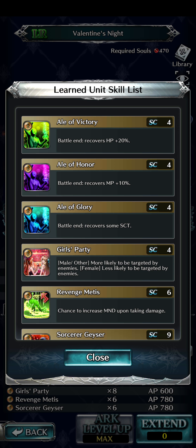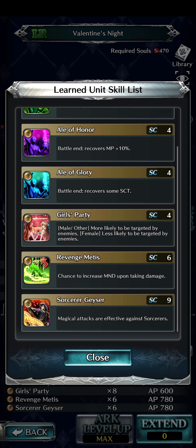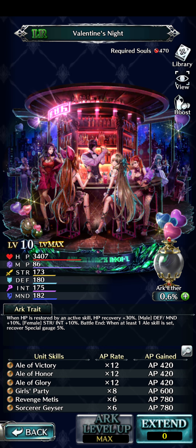The learnable skills for the Valentine's Night arc include all three L skills — L's of Victory, Honor, and Glory. Girls Party is a new one: males or other are more likely to be targeted by enemies, while females are less likely to be targeted. Revenge Madness: chance to increase mind upon taking damage. And Sorcerer Geyser: magic attacks are effective against sorcerers. I like Sorcerer Geyser the most — this is what I'd use with Eliza and other relevant characters.